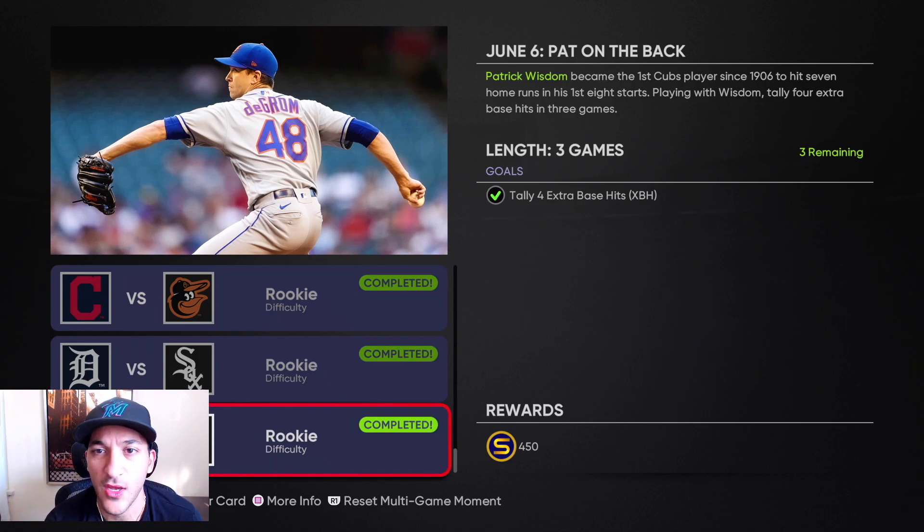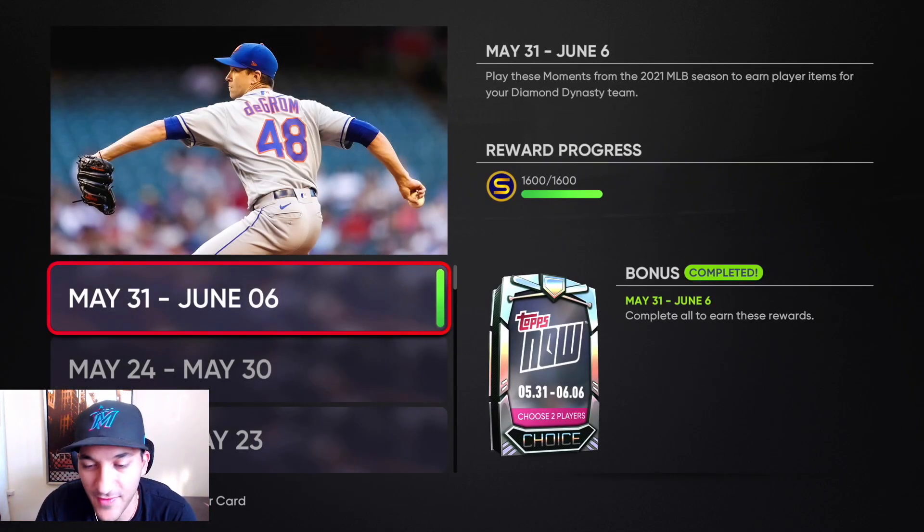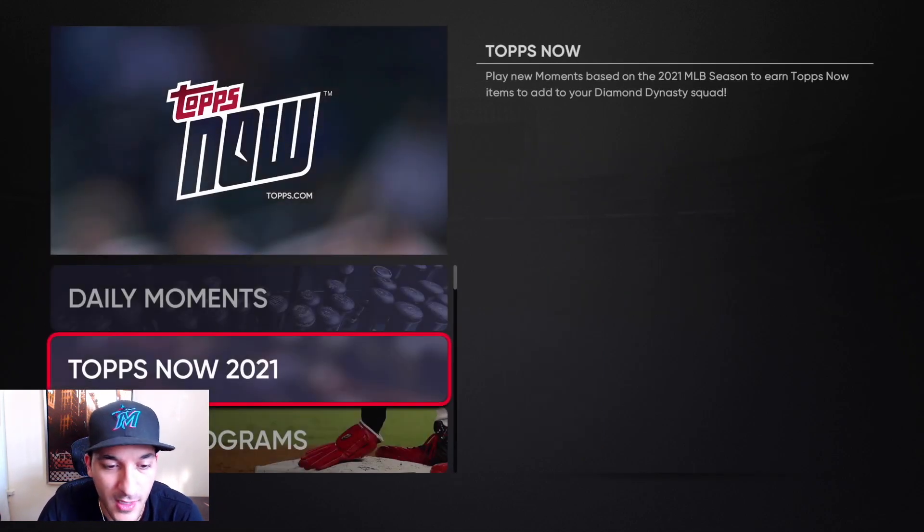Tally four extra base hits with Patrick Wisdom — I don't remember if he had a shift on him, but you can use directional hitting to hit away from the shift. It took me two games; I got nothing the first game and then got all four in the second. Playing in San Francisco is a good stadium for doubles, but obviously you have to hit it to the outfield. Completing those moments gets you a choice pack and 1,600 stubs.